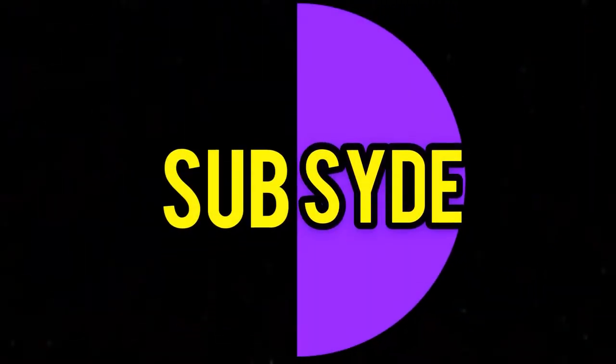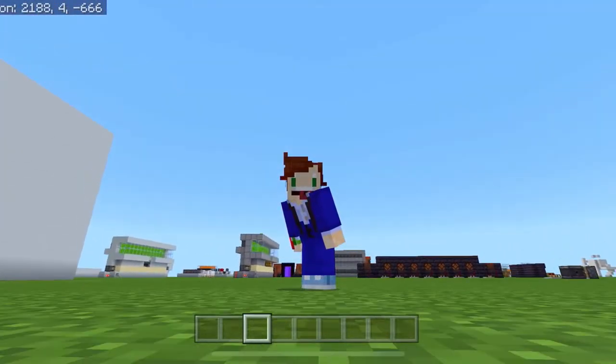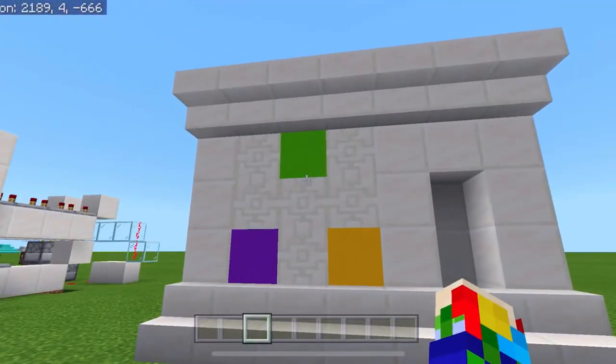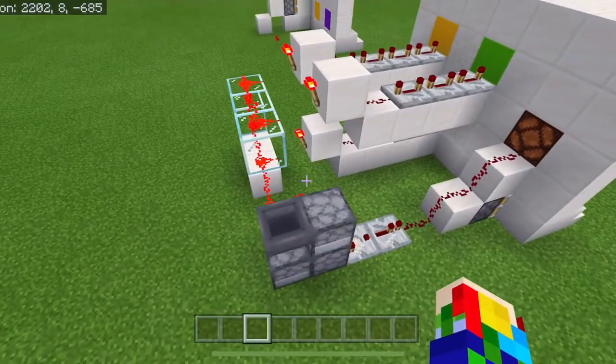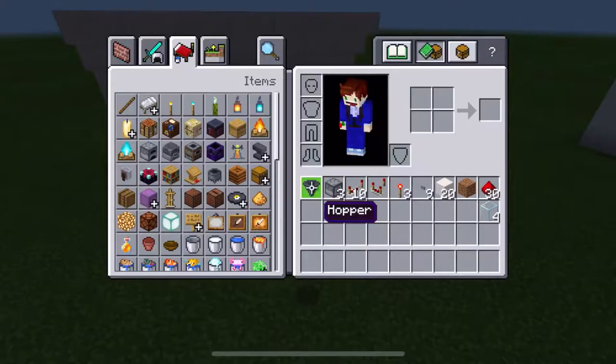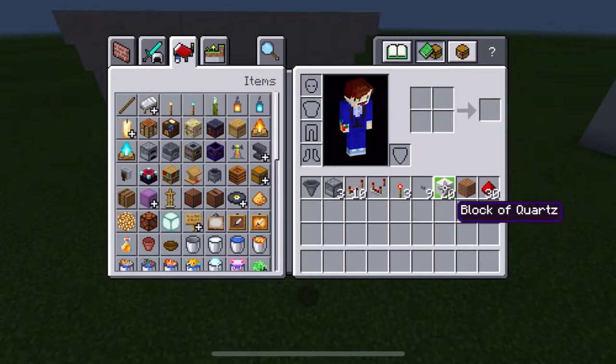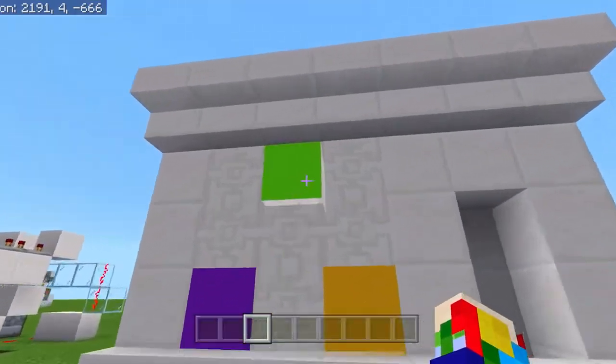Let me show you how to build it. For the materials list, I've excluded anything you need to build your actual wall and just stuck with what you need for the locking mechanism. You'll need: one hopper, three droppers, ten redstone repeaters, one redstone comparator, three redstone torches, nine buttons, 20 building blocks of your choosing, one block you won't be missing, about 30 redstone dust, and about four glass.